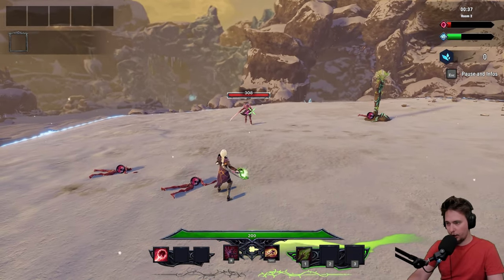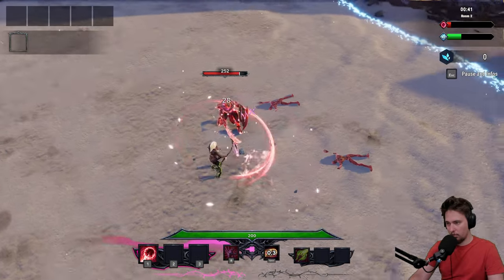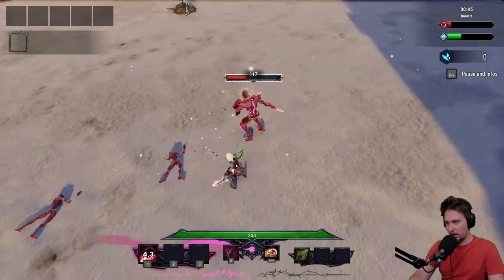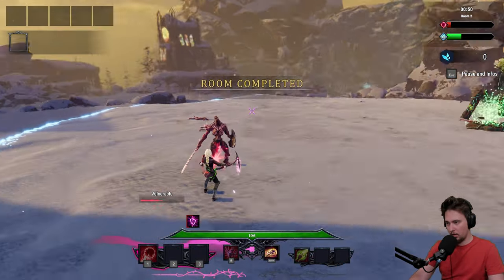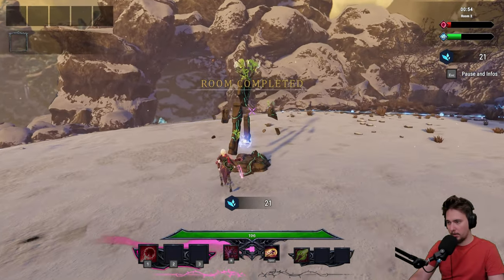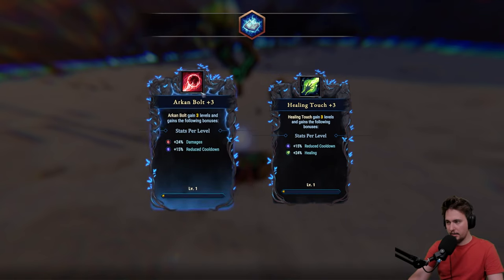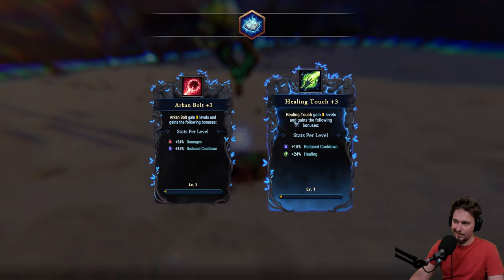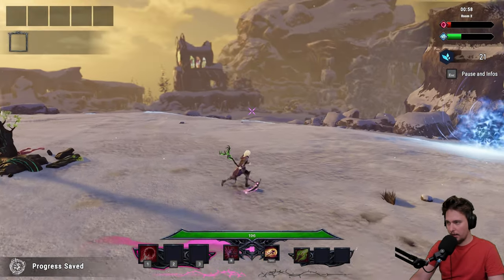How can I shoot? I'm not able to. I dodged — nice. We sent one off. He's dead. We get some shards, love it. We will be able to upgrade. So Archon Bolt — we already used that — and Healing Touch. We don't care about Healing Touch. Let's go for Archon Bolt so we will be dealing more damage.